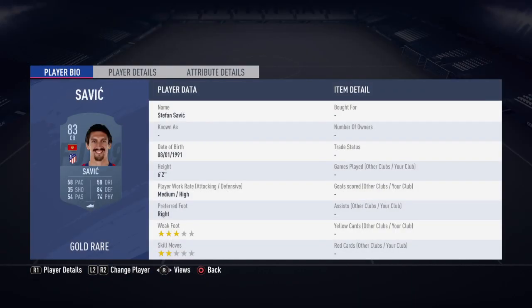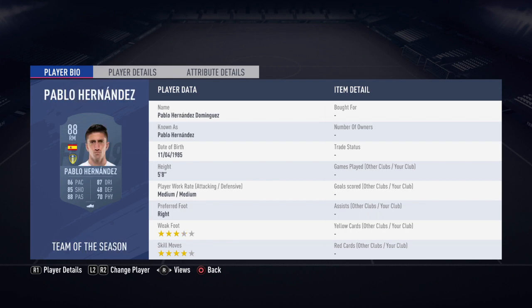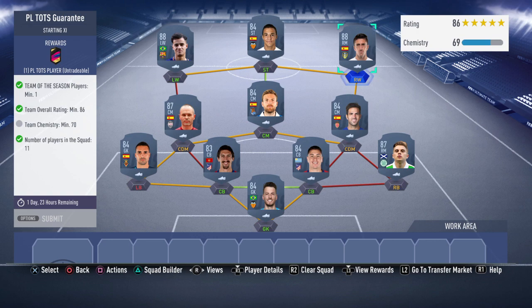We've got Jimenez at right centre-back, Savic at left centre-back, and then Asenjo at left-back. Fabregas at right centre-mid, Iniesta at left centre-mid, Ilaramendi at centre-mid, and then we've got Pablo Hernandez at right wing — Team of the Season card.